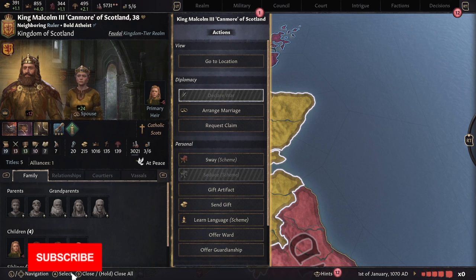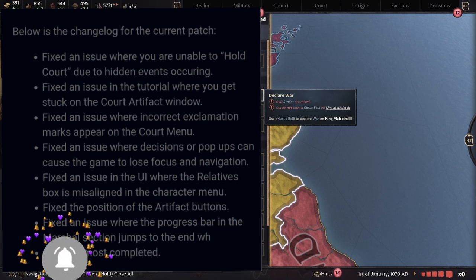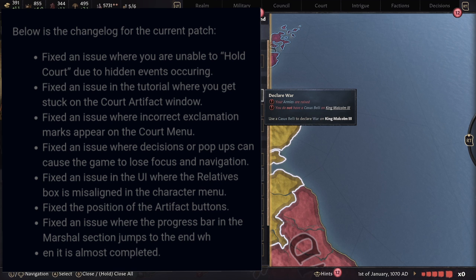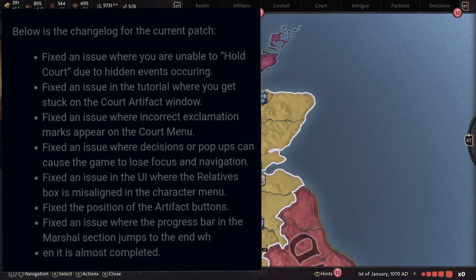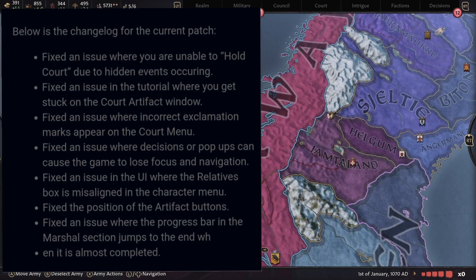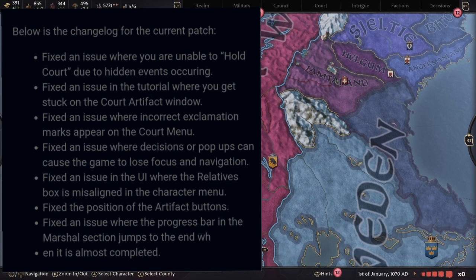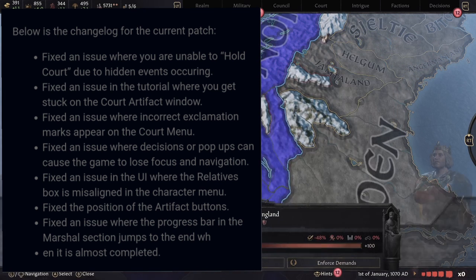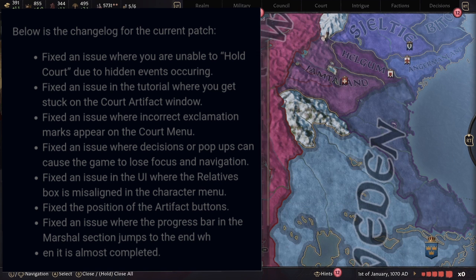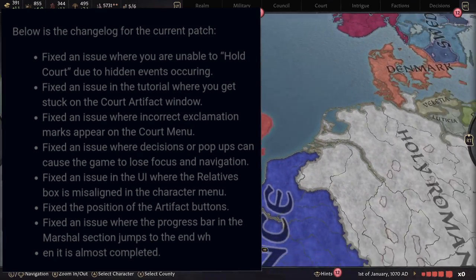Just a warning: the patch notes are rather small, but we are going to go over a couple of them here. They have fixed an issue where you are unable to hold court due to hidden events occurring. They also fixed an issue during the tutorial where the court window would get stuck when you were trying to view the artifacts. Everything else that was fixed is rather small — there are eight points in total.